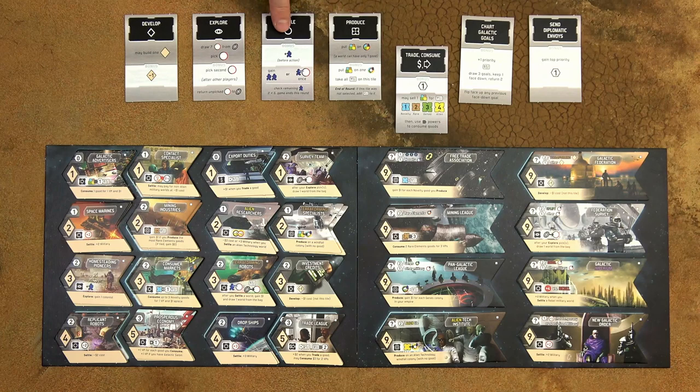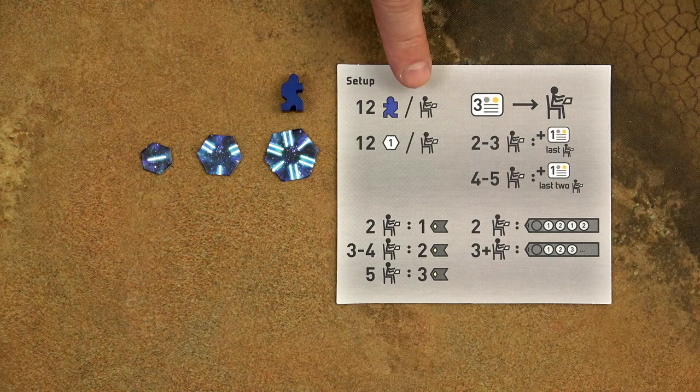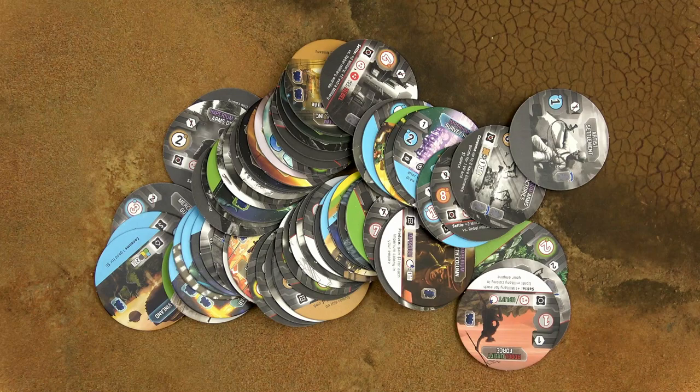Then create the general supply of colonists and victory points. As indicated by the Setup Player 8, you need 12 colonists per player and 12 victory points per player. To create the pool of victory point ships, it's better to use some smaller denominations. Then take all the world tiles, shuffle them thoroughly and put them into the bag.